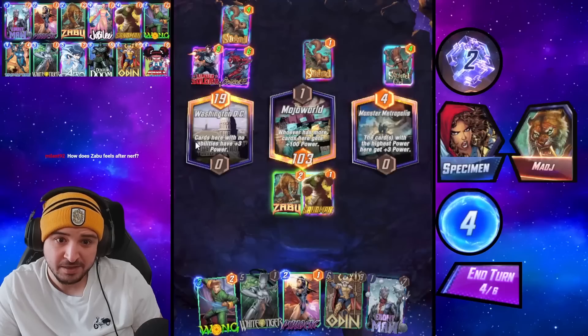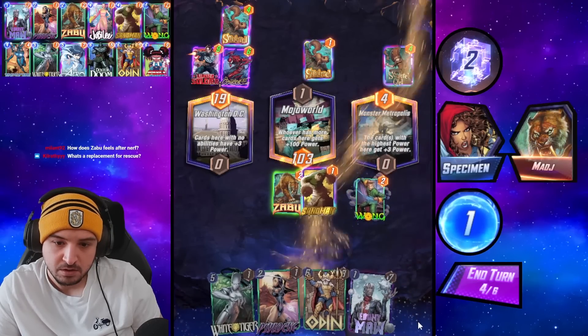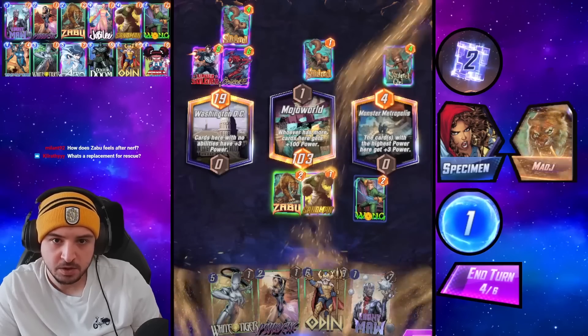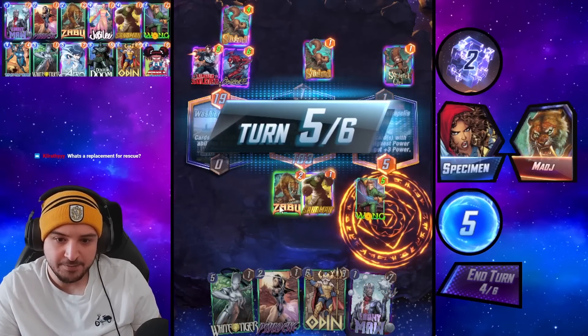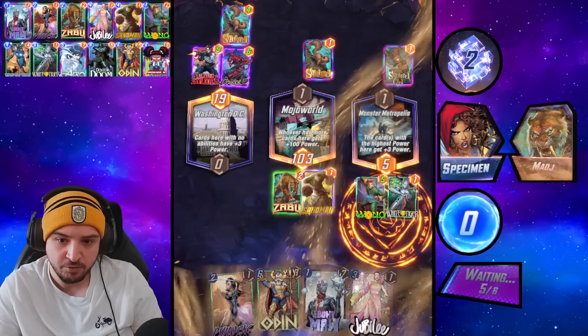The tigers though — if we can get Tiger in, the tigers are 10 points. And we have Wong, Tiger, Odin, so surely we're just winning. Like, this curve is insane. Imagine if we had Ebony Maw down as well early — Zabu or Psylocke into Sandman into Wong into Tiger into Odin is pretty unbeatable.